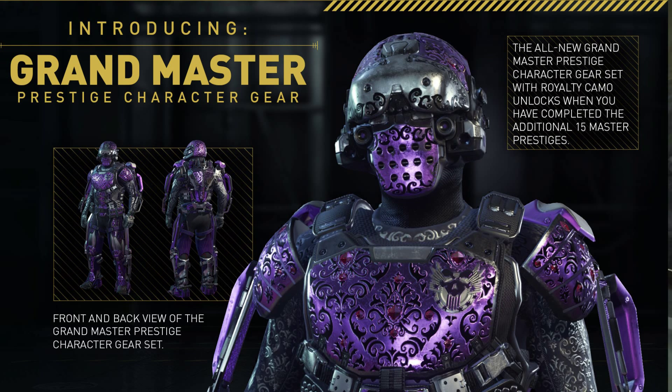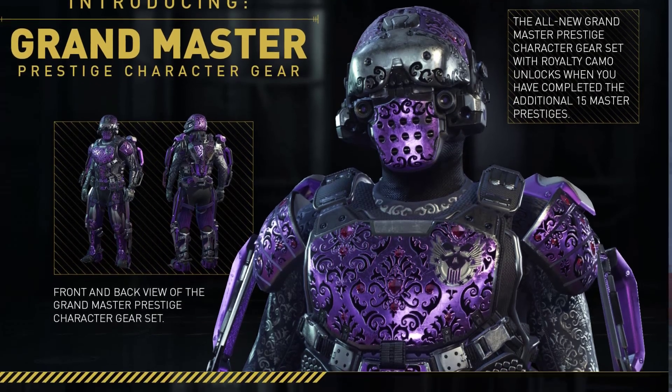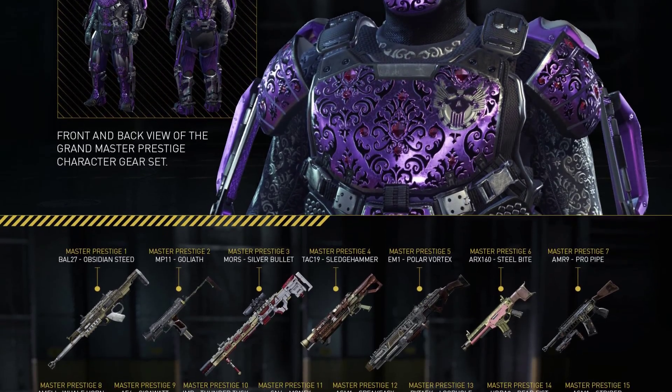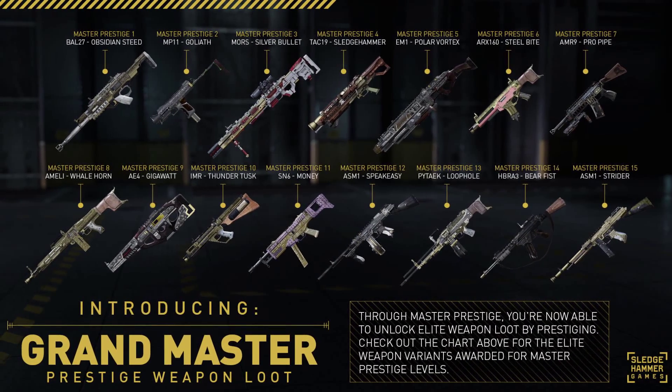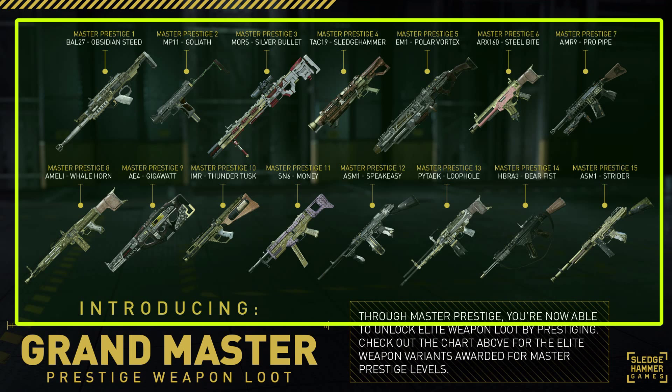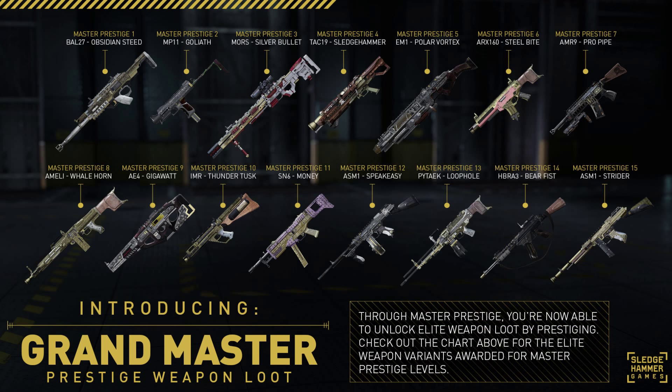I'm sure he'll look wonderful on the battlefield. The really great thing is that each time you hit a Master Prestige — or a Grand Master Prestige — you unlock an elite weapon, which is super cool. How exactly that unlocks, whether it just appears in your armory or comes in like a supply drop, I'm sure we'll find out.